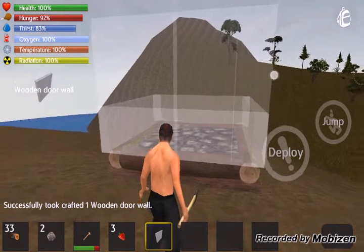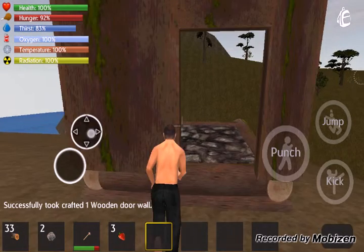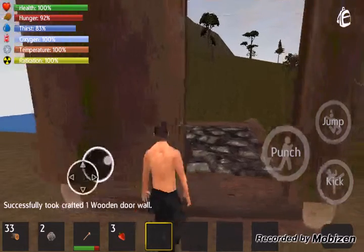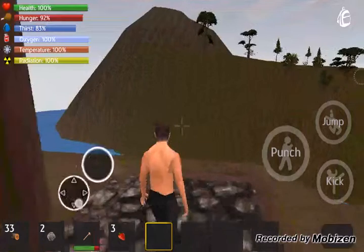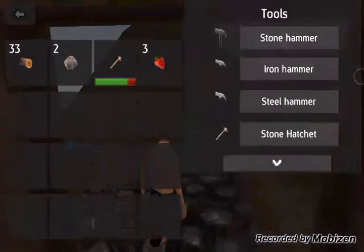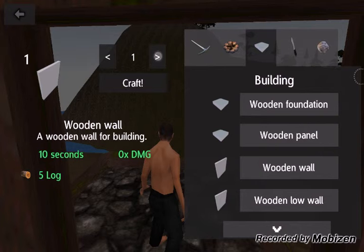Okay, here it is. I don't know if it's okay, but that should be enough for us. Where's the door? Come on, there should be a kind of door here. Anyway, this is basically the entrance, and the problem is that you can't do any decoration in your home. So we'll take four wooden walls — one, two, three — about 30 seconds it will take.